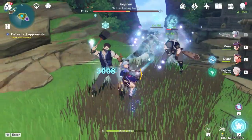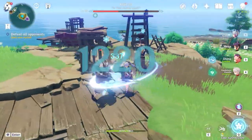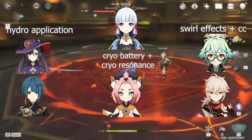Ayaka is a very flexible character that fits into a lot of playstyles, team comps, and builds. But choosing the one that works best is quite easy, because freeze teams are always the answer. Ayaka has a lot of synergies with freeze teams, and you can arguably squeeze the most of her potential from freeze teams.